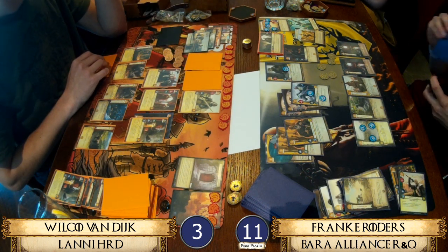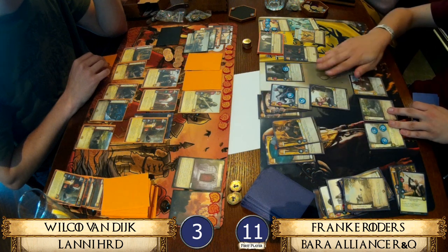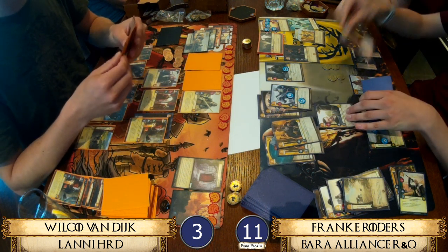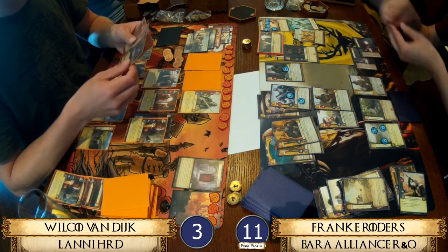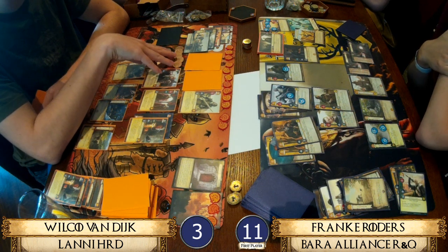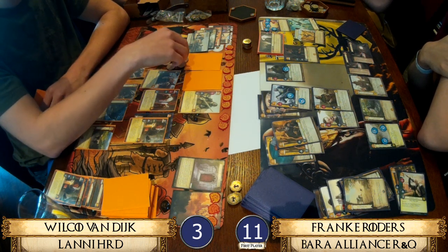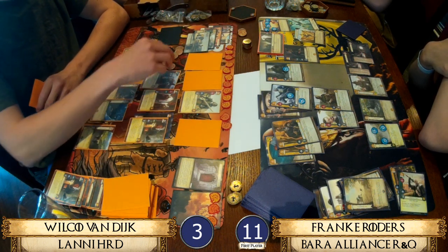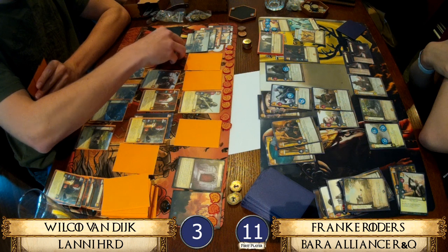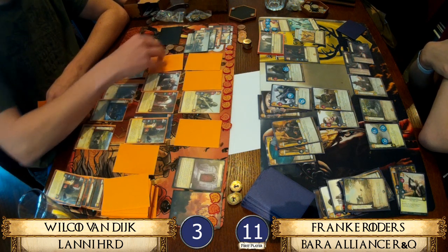It looks like Franca is in pole position to win — is he going to do an Imri win? When Imri came out Rebecca was skeptical but after seeing him in action it's clear why Richard likes him — he's so good. If you're going to win this turn, you nail out your opponent's board and just win the game. The King in the North plot is going to be really sad for Wilco because he can't trigger anything he might have needed.